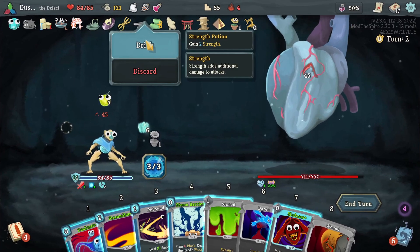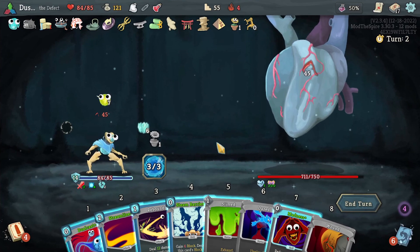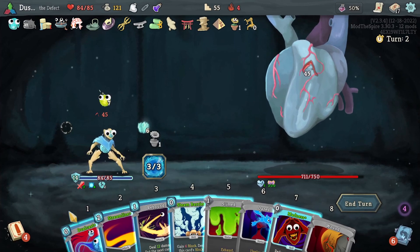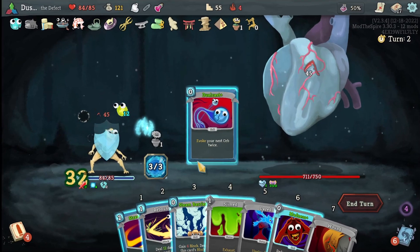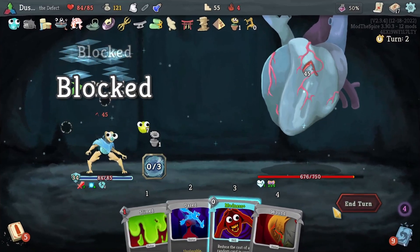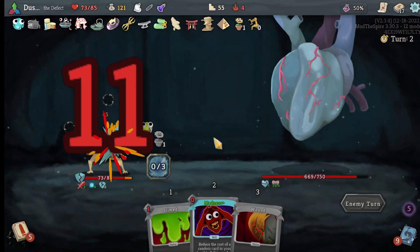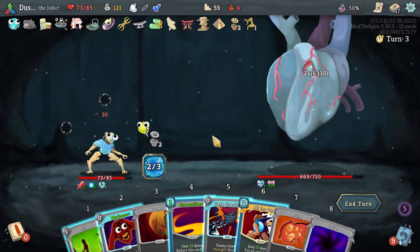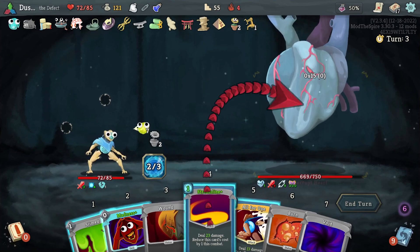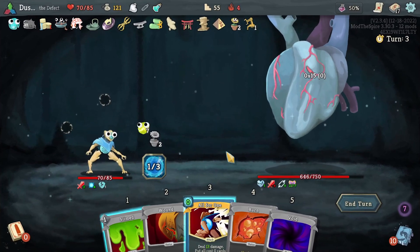I never drank my potion here. We're going to get hit for a lot here. Dual Cast and Steam Barrier give us as much block as we can get right now, and then we just Rebound Streamline to get that ball rolling. So we're only going to have two energy here. This is a great turn to pick this up. Streamline. And now this Madness hits the All for One — and Streamline just became zero cost.